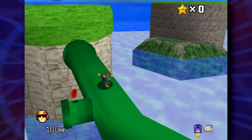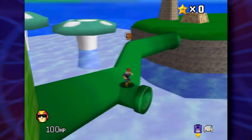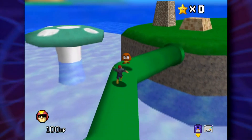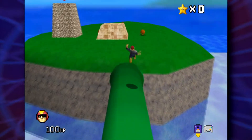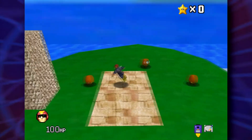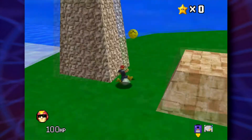I don't like the round pipe with the goomba on it — this makes me nervous. How do I get up there? Do I have to double jump?